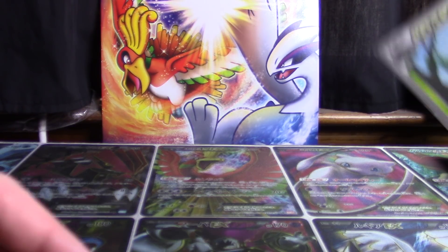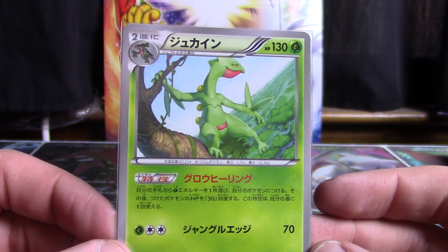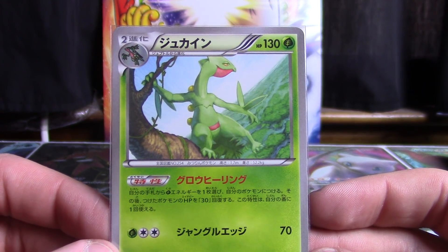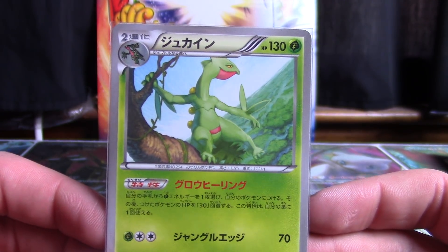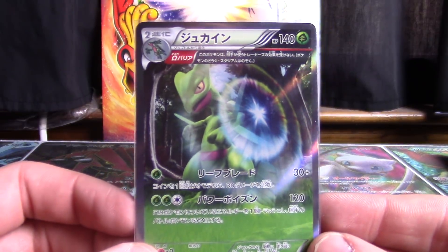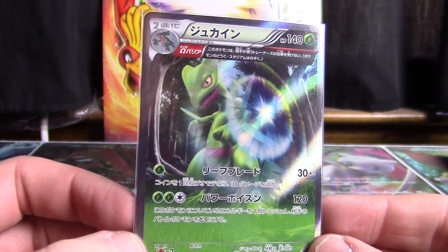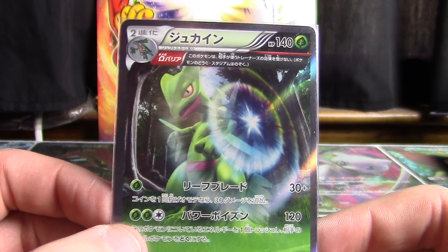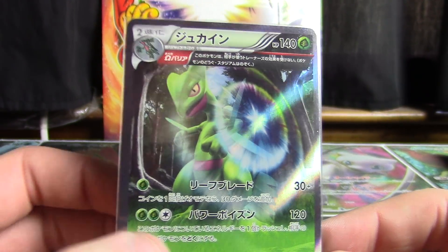Sceptile appeared again in Gaia Volcano and received this uncommon card — not even a rare, just an uncommon. This was reprinted again and you will see the second copy when it appears. It also received the holographic ancient trait treatment in Gaia Volcano, which is cool. I like the circular pattern right there — almost like a Captain America shield. Captain Sceptile.